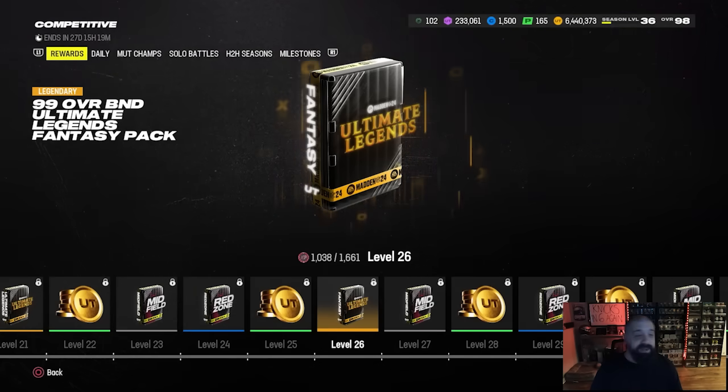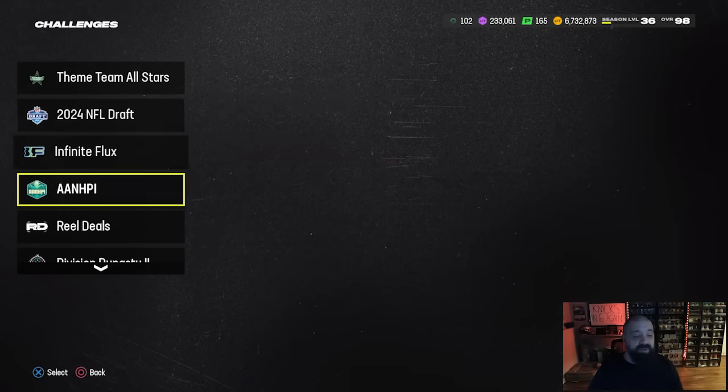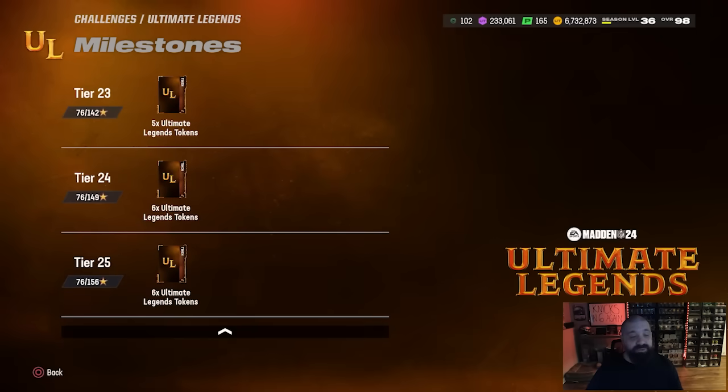One more time, I'd recommend hanging on to this pack, or if you're getting close to level 26, start grinding tonight or tomorrow morning — knock out whatever objectives you're comfortable with between MUT Champs, solo battles, and head-to-head seasons. Make sure you're up to date on your Ultimate Legend solo challenges. We're still a couple weeks away, but if you get to 64 Ultimate Legend tokens you can trade those in for a free Ultimate Legend of your choice. We're getting close to a second set of 64 tokens, which means a second free Ultimate Legend of your choice — and the two set cards coming out tomorrow would be included in that set redemption as well.